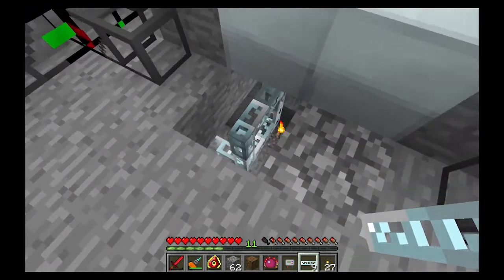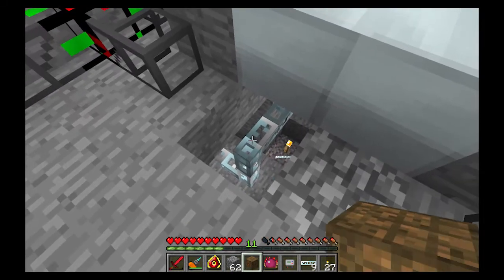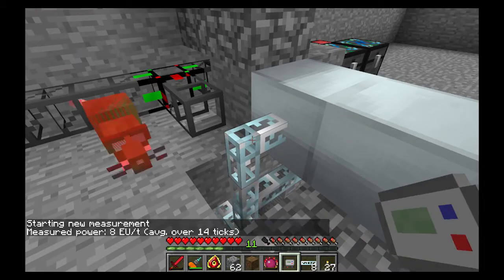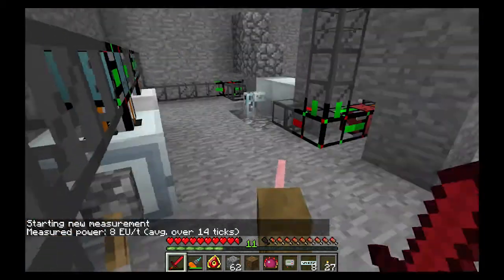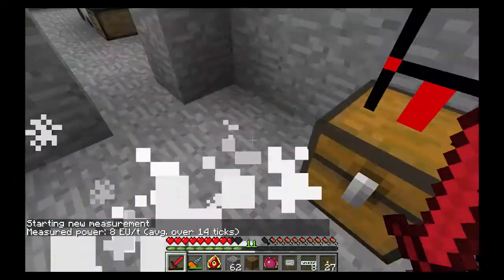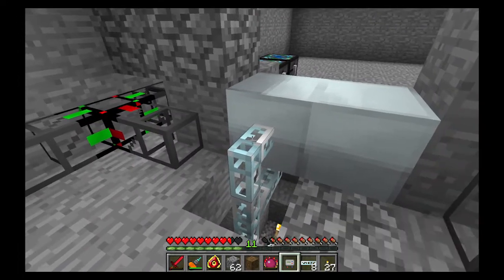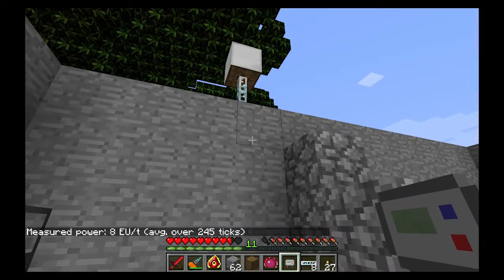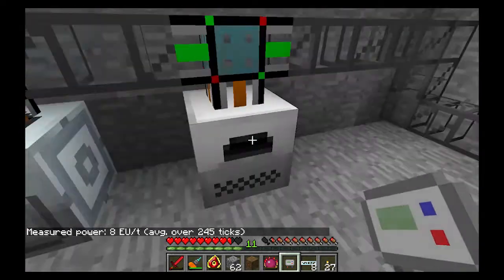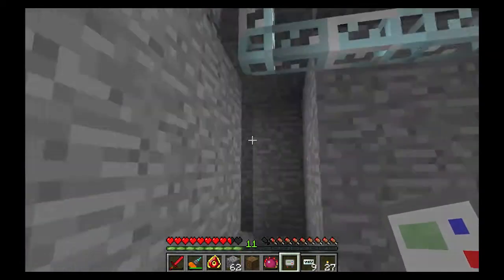Let me get in here and change this up. I'll put the wiring up through here instead, remove the old piece. Now it should — yes, there we go. An enderman is trying to climb my walls! Now it's producing EU, and the reason it was producing only one EU before is because the machine only needed one EU per tick just to keep running. That was me being silly.